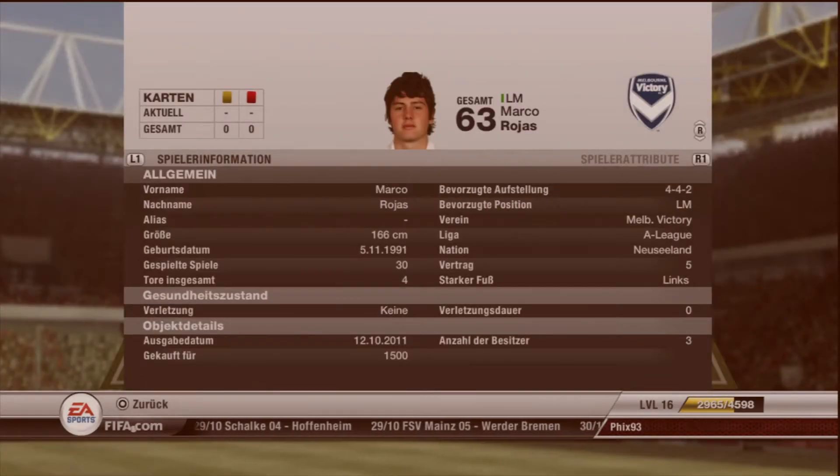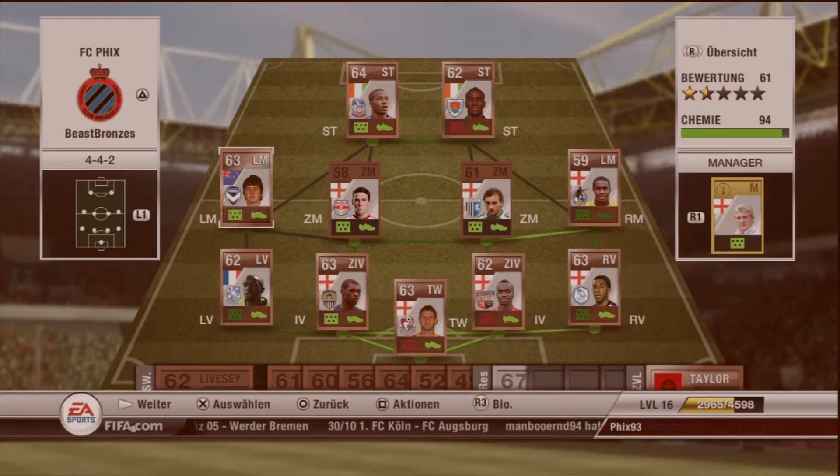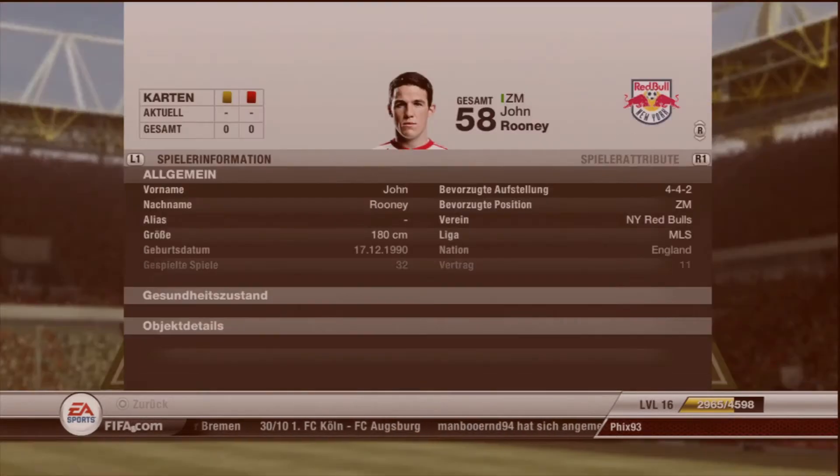Left mid: Marco Rojas from Melbourne Victory in the A-League. 1,500 coins, 4-star skiller.